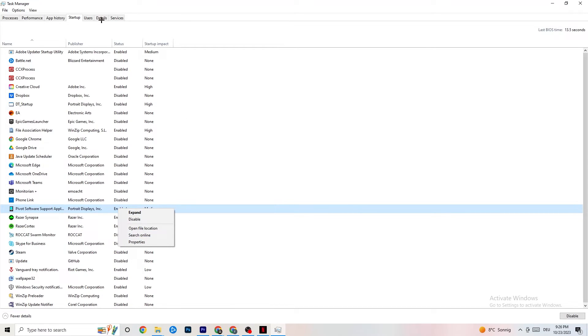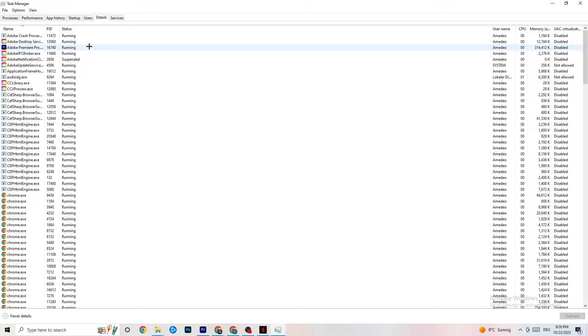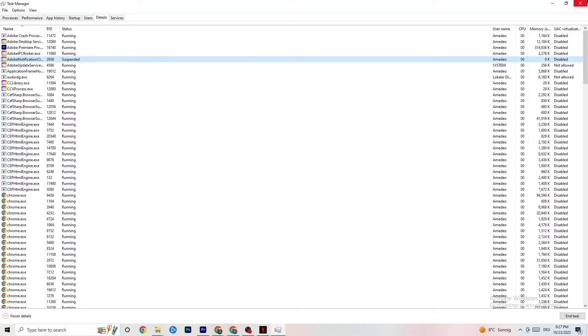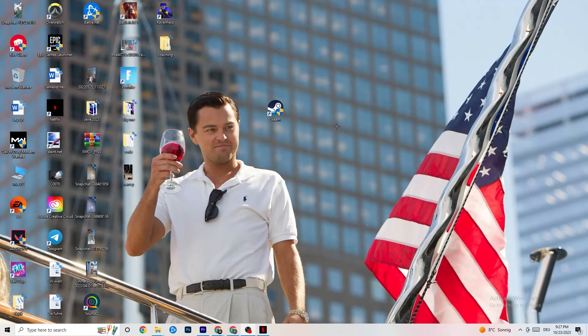Go to the Details tab in Task Manager. Have your game running, find your game's process, right-click it, go to Set Priority, and choose between High and Realtime — check which works better for you. This sets a higher CPU priority for your game so your PC dedicates more performance to it.